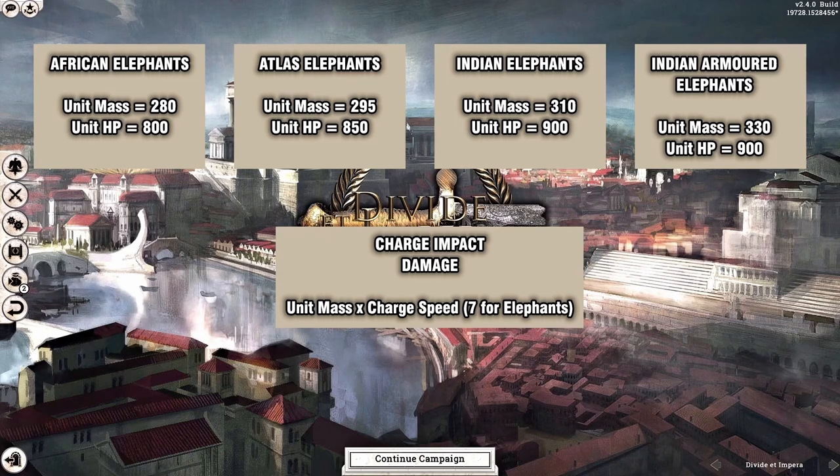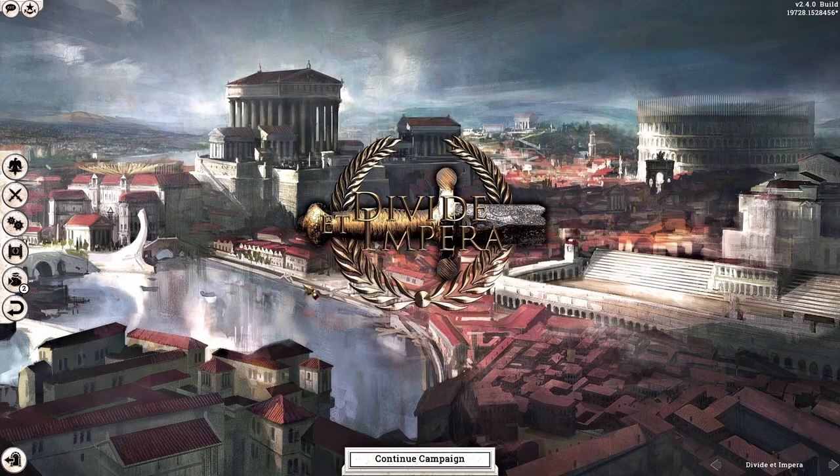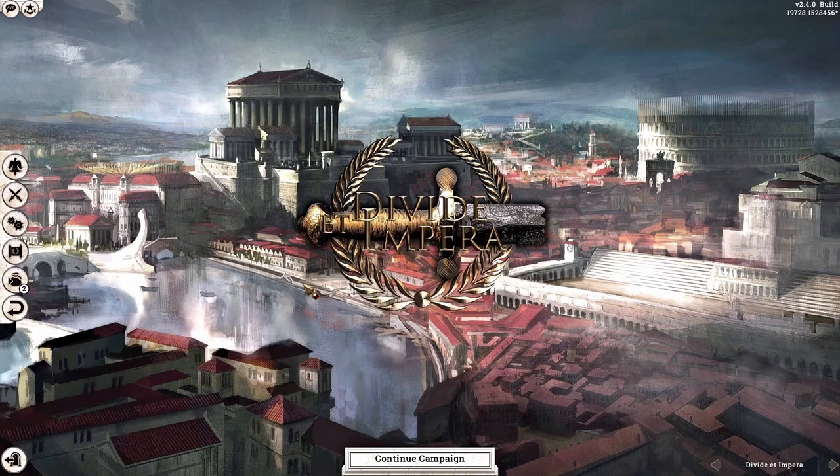Now that we've covered the different elephant entities, let's talk about elephant class. By elephant class, I do not mean whether they are light, medium, heavy, very heavy, or super heavy elephants — all of these are purely aesthetic and do not change entity attributes. Elephant class simply means whether they are melee or ranged elephant types, with ranged being superior as you now have two avenues of damage: melee damage dealt by the elephant itself, and missile damage dealt by the rider atop the elephant.